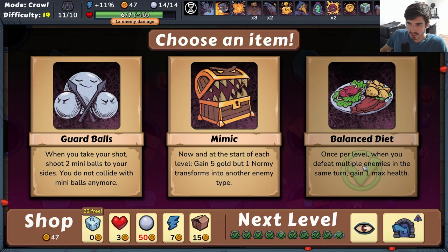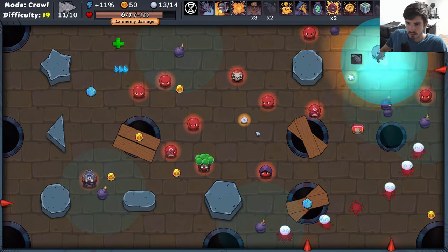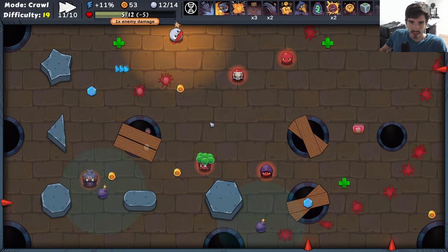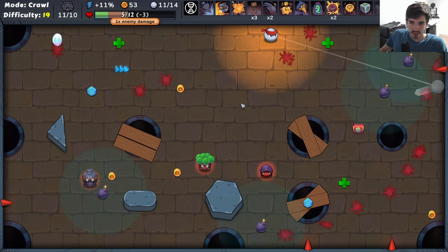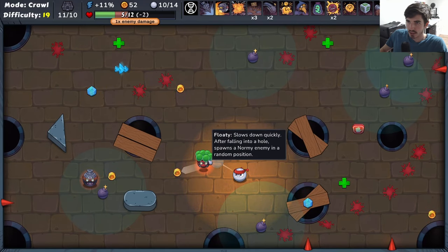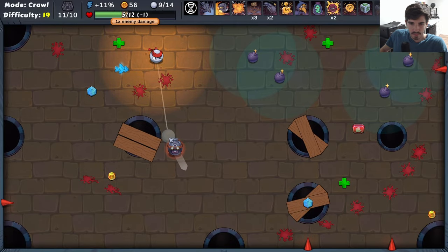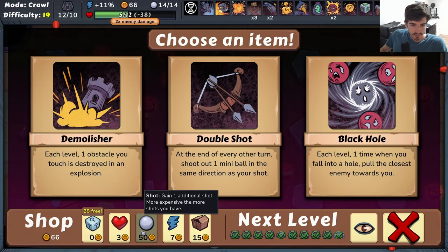Balanced diet is obviously going to be really good — when aren't we defeating multiple enemies in one turn? We can just get some extra max health. The explosion radius is insane already — this is wild. All right, just bonk you in. I don't really want to hit you in here because you're just going to spawn somebody else. You've got to hit him into a bomb. We're at 66 gold — not bad. Get an extra shot.